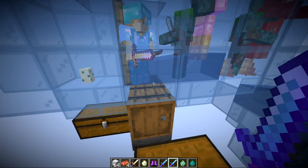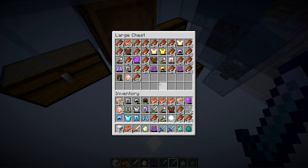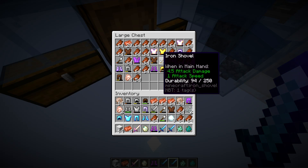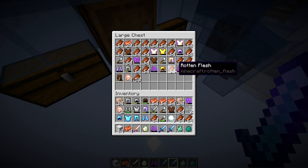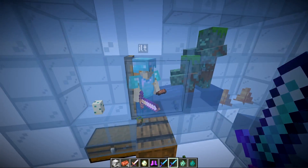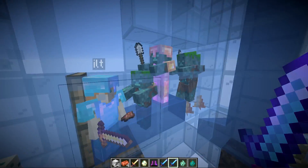All loot from these guys gets picked up by the hopper and placed into this chest. You can see all the copper ingots, lots of rotten flesh because of looting, and some armor pieces because of the looting effect and player-kill status. They even have a chance of dropping diamond gear while you're AFK. I ran this farm for about 20 hours and the player never died once, even on hard difficulty.